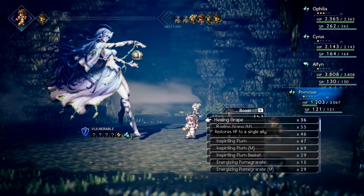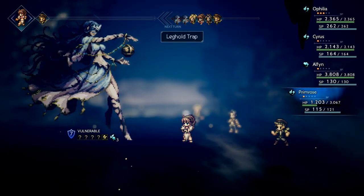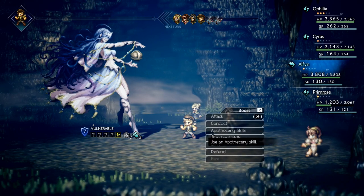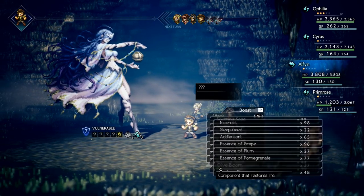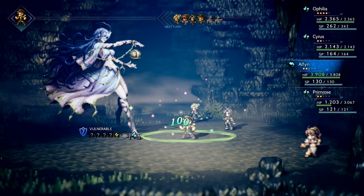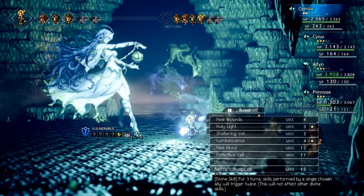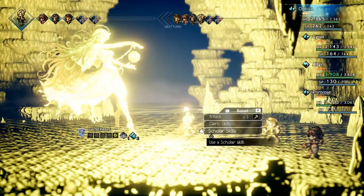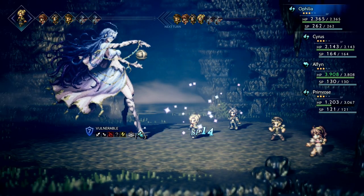Prim is going to be confused if I don't cure that confusion right now. Turn order is also a huge must. Alphen, you get to do some concocting — we'll do Soothing Dust with Pomegranate, restores BP to everybody. That's good enough for me. I need Ophelia to use a Level 3 Analyze. Boom, done. Swords, daggers, fire. I'm sure you guys just saw her HP — it's a lot of HP. These bosses are no joke.